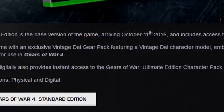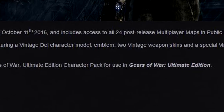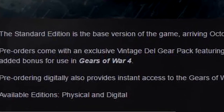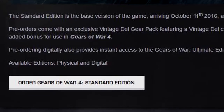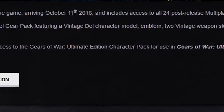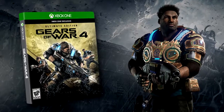The pre-orders come with an exclusive vintage Del gear pack featuring a vintage Del character model, emblem, two vintage weapon skins, and a special vintage Del bounty as an added bonus for use in Gears of War 4. The digital pre-order provides instant access to the Gears of War Ultimate Edition character pack for use in Gears of War Ultimate Edition. So that is the standard edition.